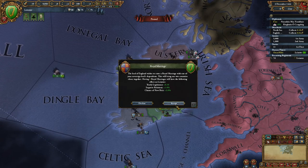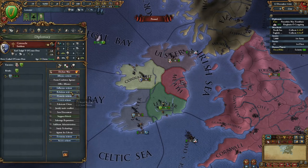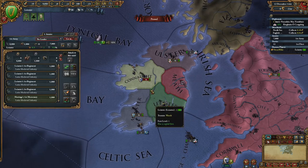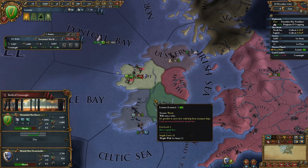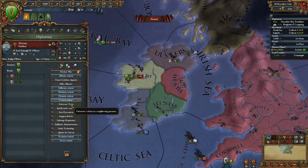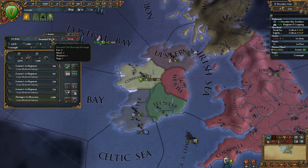Commence fabricating a claim in Ulster, max out our rival slots, and send our fleet in preparation to blockade provinces. We're going to pick the mission to remove Connacht from the map - sometimes the mission will be to remove Monster from the map. Either way is fine, just ensuring that we're going to be declaring war very quickly on one of those two minor factions.